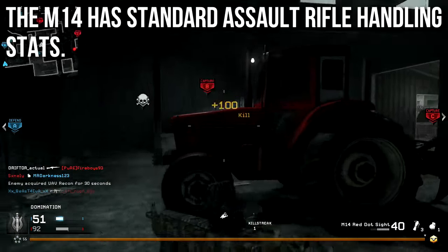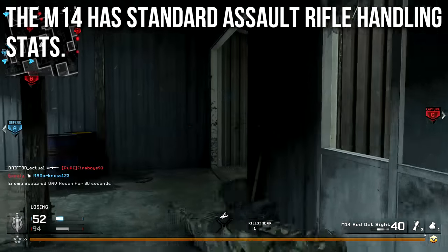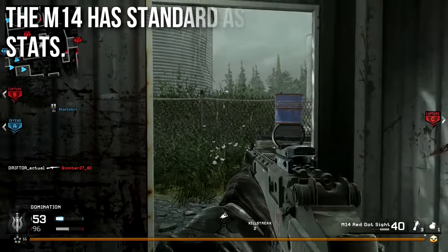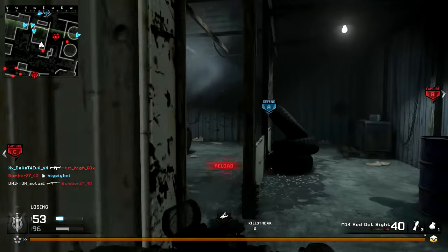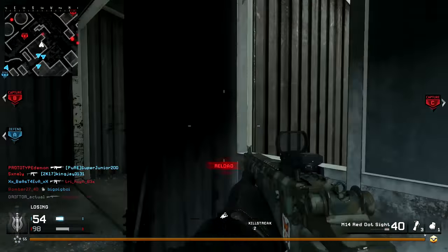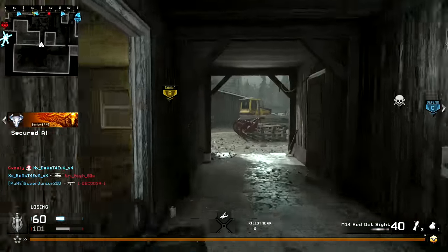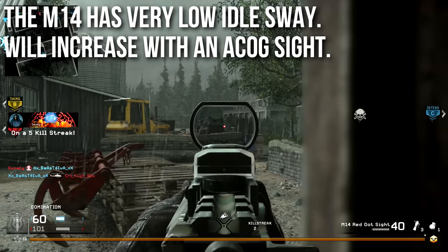The M14 has pretty standard assault rifle handling stats overall. Aim down sights, raise, drop, reload, swap, hip fire, and sprint speeds — all of those handling statistics are very normal on the M14 compared to other assault rifles. Nothing's really better or worse, not even hip fire. However, the M14 does have very low idle sway, like a lot of the other assault rifles in the game, which makes it very accurate.